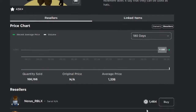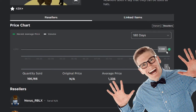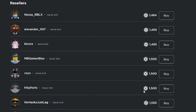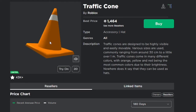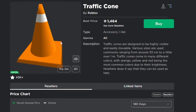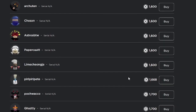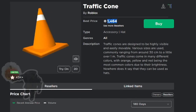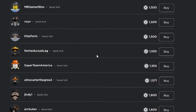It looks like someone bought it for 4k — that was a bit of a loss because it's already dropped. It's probably going to maintain around 1.4k because this is going to be a demand item. This is going to get easily like maybe 50 sales a day — that's what I'm assuming. This item is going to get a lot of sales per day, trust me. I'm even considering spending some of my Robux to buy it, but I gotta save that Robux for Headless. It's only like 2k but yeah.